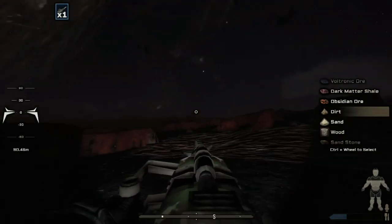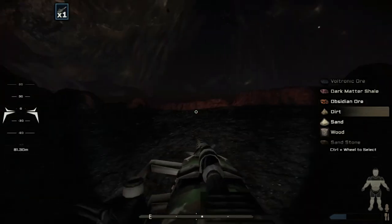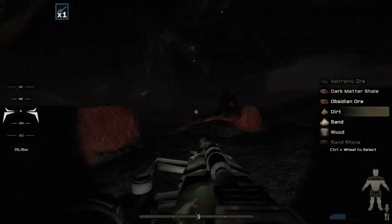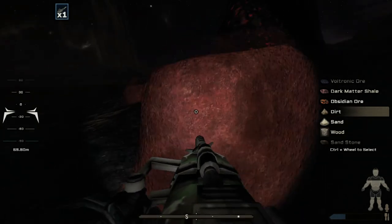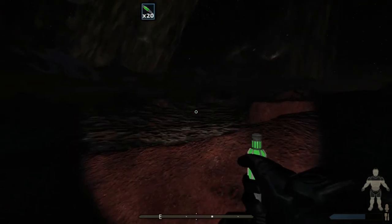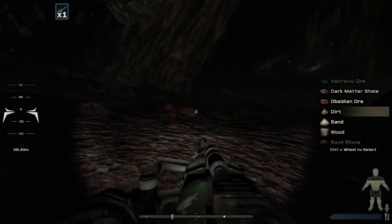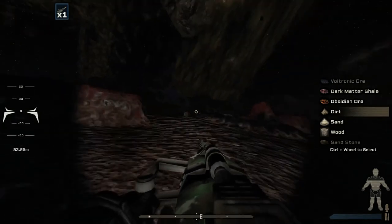Looking for voltronic ore but this is all dark matter shale. The terrain here looks different — almost volcanic, but it's just stone. This is probably obsidian because of that reddish dark coloring. Yeah, obsidian ore. Let's give ourselves some food. Back to the drill. Well there you go folks — thank you everybody for watching, hopefully you've enjoyed this episode. I look forward to seeing you all in the next episode, bye bye!